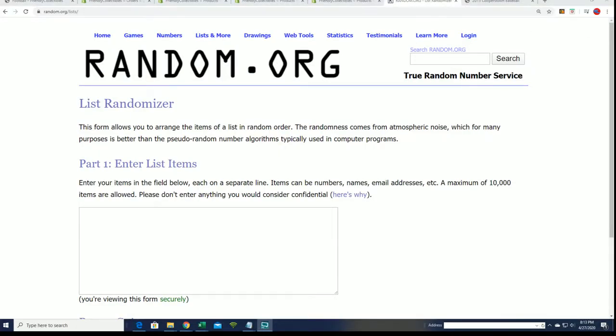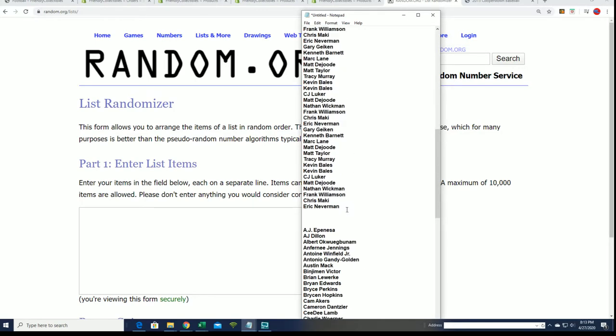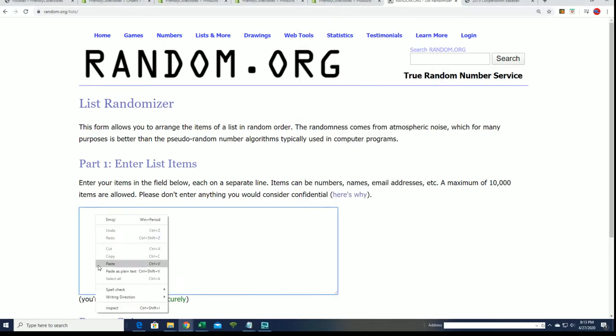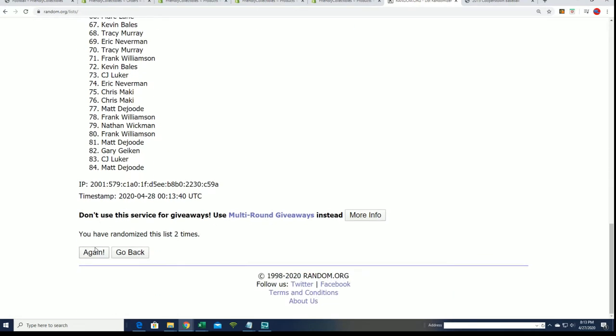All right, let's bring it over to the randomizer and see what we get popping out in this box of Leaf Metal Draft Football. We're going to randomize the owner list. Every spot you got at the break is worth six checklist players, so all I did was multiply the owner list six times and we're going to have it match the checklist. Each list will go through seven times, so good luck everyone getting matched up with your checklist player.